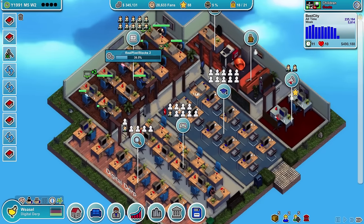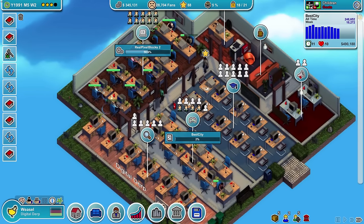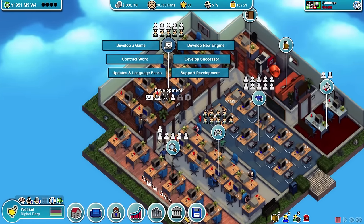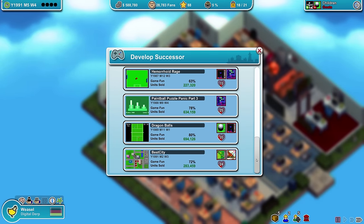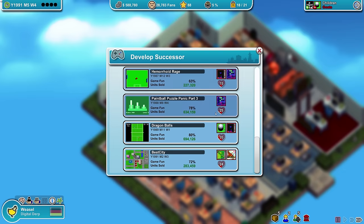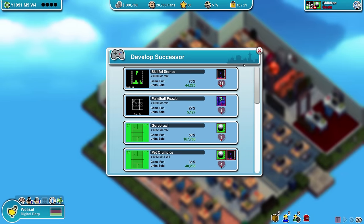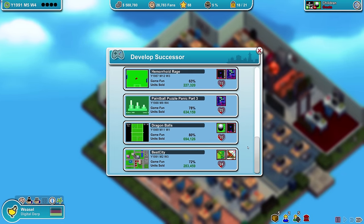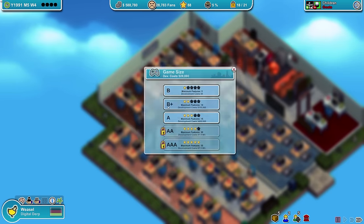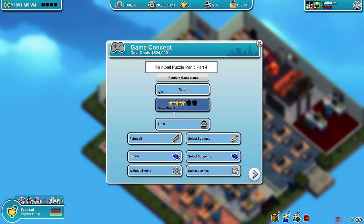Create a game report — absolutely. I want to know what went wrong or right with Best City. After that we could do a sequel to another game. Develop successor — we have Dragon Balls and Best City which did really well. Paintball Puzzle Panic is three years old — a puzzle game with 25 hype hearts. Sure, let's be the EA of Paintball Puzzle Panic and do part four. It's gonna be an A-sized game with all the awesome features.